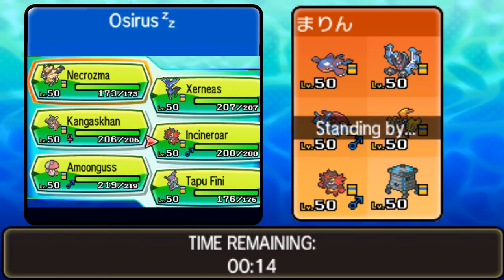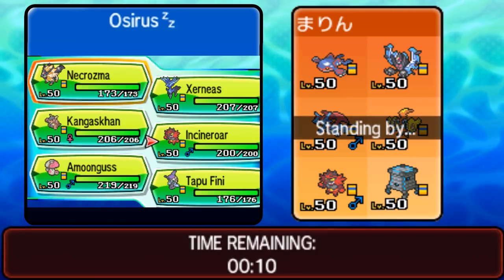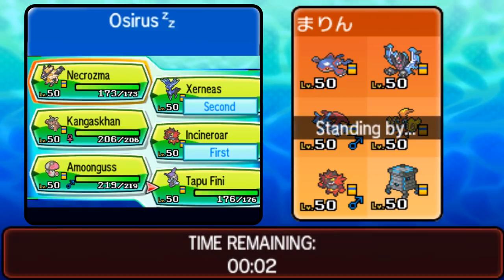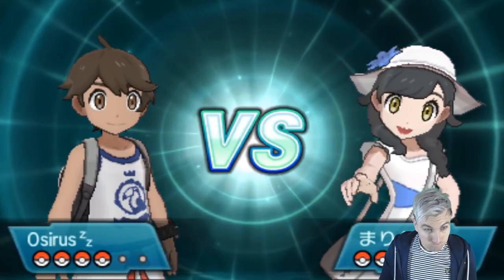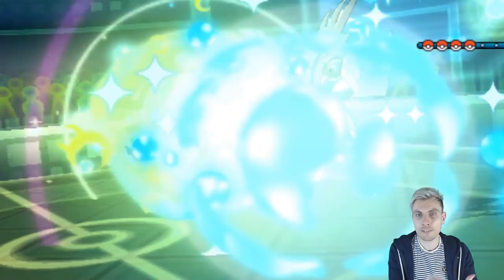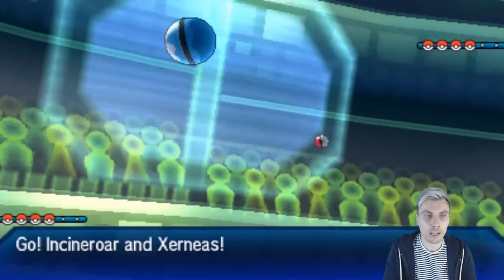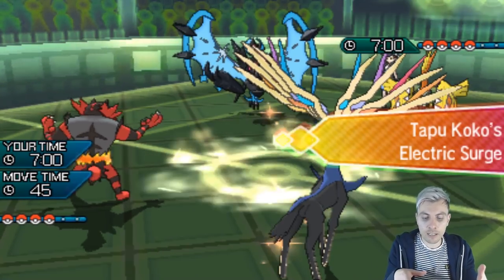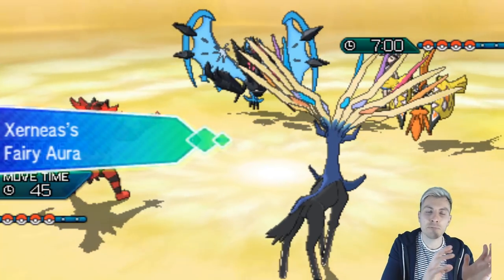Amoonguss seems really good in this matchup — just for the redirection against Dawn Wings Necrozma — and it gives us a nice switch-in to Kyogre. There's Tailwind and Trick Room as well. I think we do need our own Ultra Necrozma for sure, but maybe leave it for more of a late game situation. We need Incineroar, Xerneas, Tapu Fini, and Ultra Necrozma. If you're coming up against these matchup issues quite often, go back to your team building and look at how you can make the most of these situations.